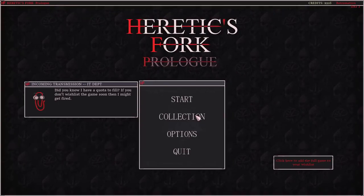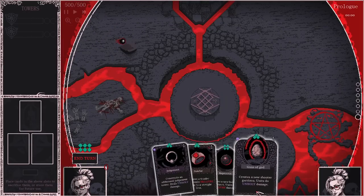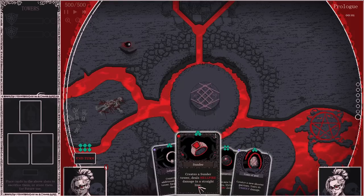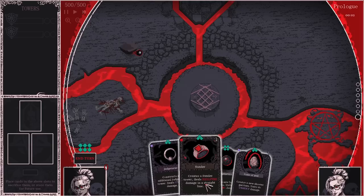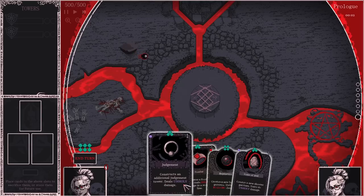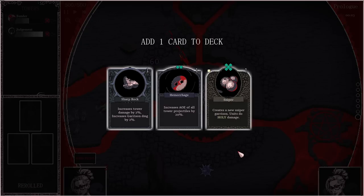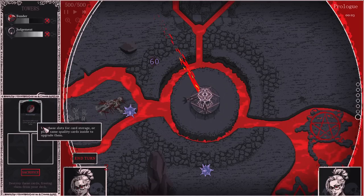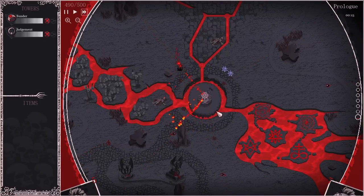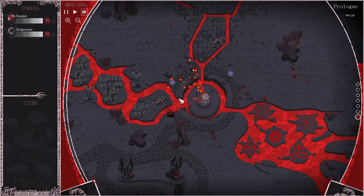Clippy says: did you know I have a quarter fail? If you don't wishlist the game soon, I might get fired. I'm so sorry, my friend. I'm going to give it one more shot. It seems like it's going to be the kind of thing where you're supposed to have some meta-progress stuff going on. We got a completely... wow, look at this. Maybe we should just go for garrison. Maybe that would be interesting. Judgment Tower. We could play both of these — that's kind of fun. Let's reroll.